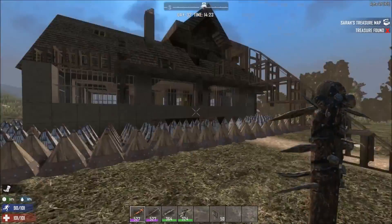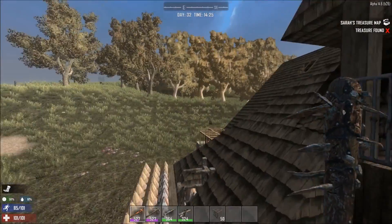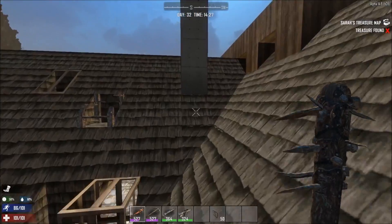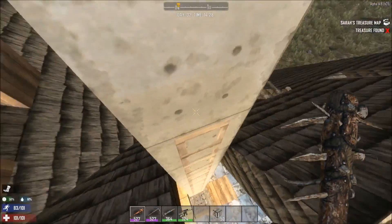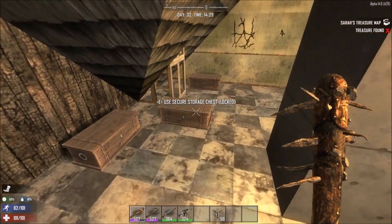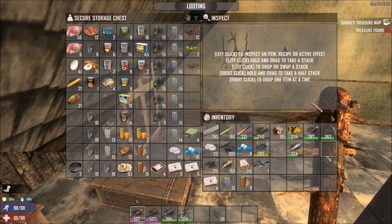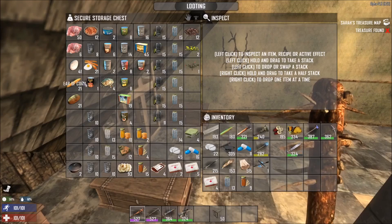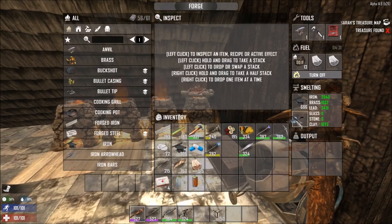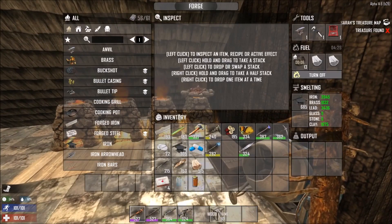I haven't done much work on the base other than down in the underground portion. I'm gonna have to put maybe another little platform on the other side to make it a little easier to jump off. Most of my work has been down in the underground part of the base. Plugging this bad boy in there — I am carrying a lot more junk now than I ever was before.